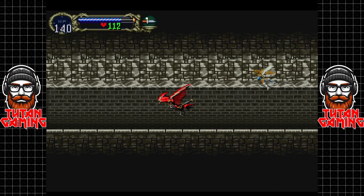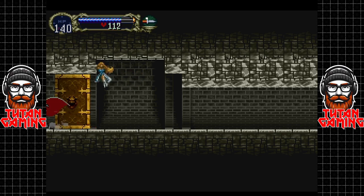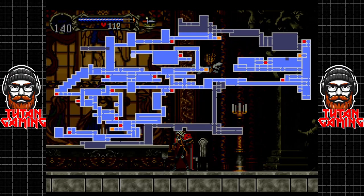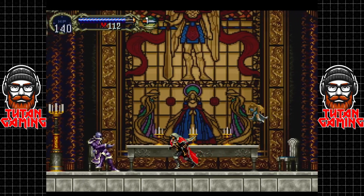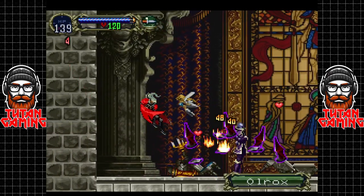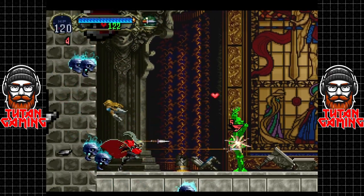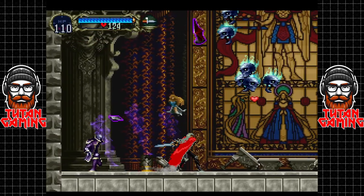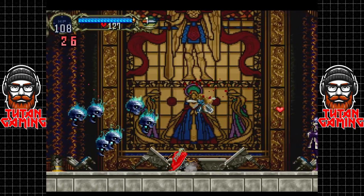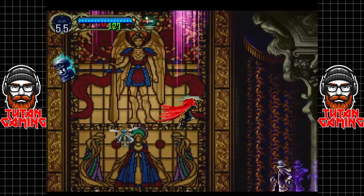We are making our way not too slowly towards another boss, and I was not prepared. We have Olrox now — Olrox kicked my ass quite significantly here. I believe I actually switched my weapon up eventually because although this thing does crazy damage, it's slow and it's unwieldy. There's possibly a way better technique with this weapon but I do not possess such skills.